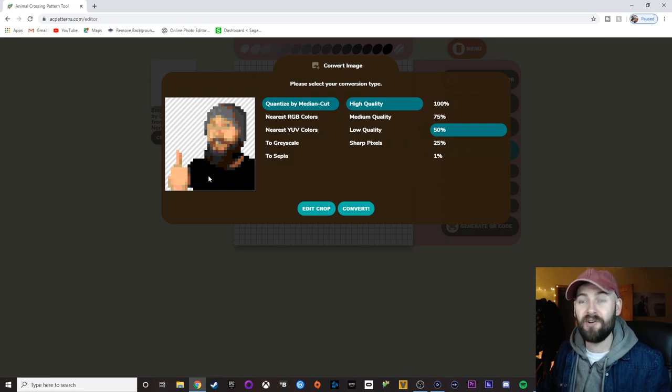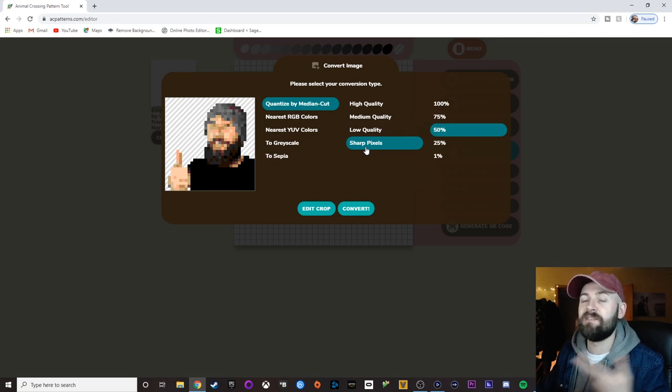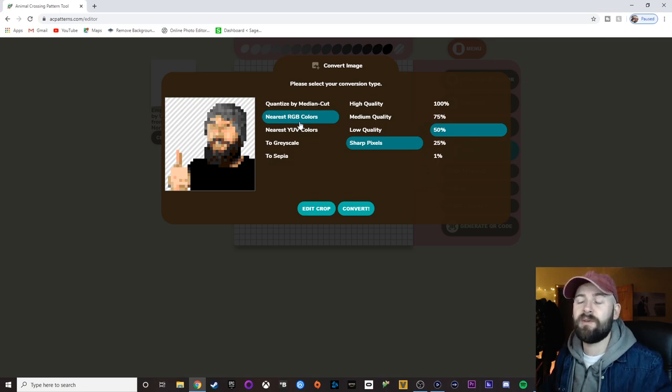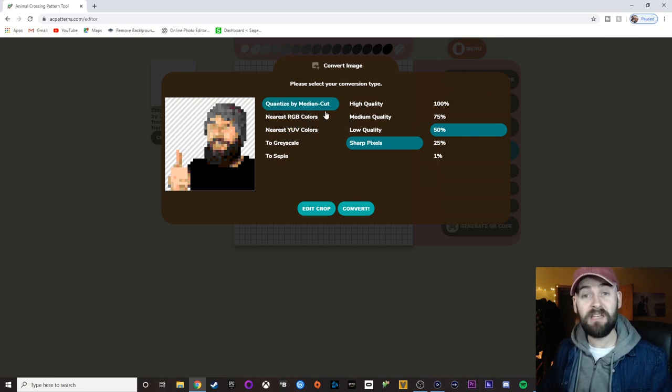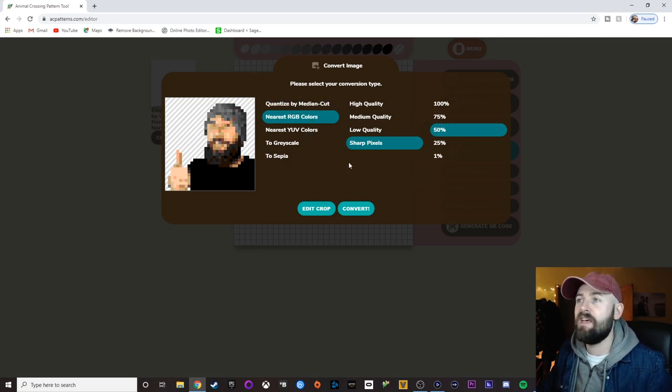If you drop the quality down, you'll see it kind of impacts it. The higher quality is a little bit more smoothed out — you can see the transition between the colors. And then when you go down to sharp pixels, sometimes I think that looks a bit better. You get a little bit more definition between the pixels and, in my opinion, a more accurate depiction of the colors of the original photo. But it's all personal preference — pick whichever one you feel is best. On here you can pick the color palette it's using to connect to the colors originally on the photo. It can't always get the exact colors, but it can get to the nearest RGB, nearest YUV, or quantize by median cut. Once you've done it, hit convert.